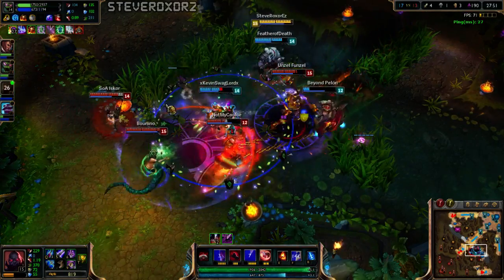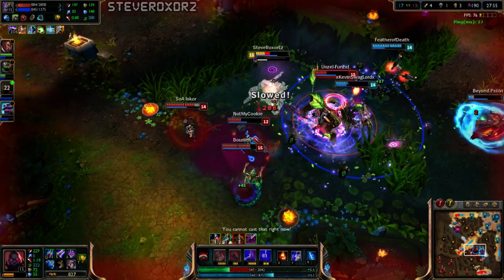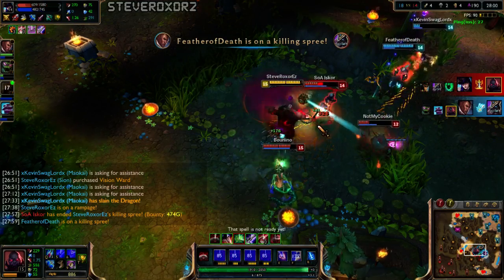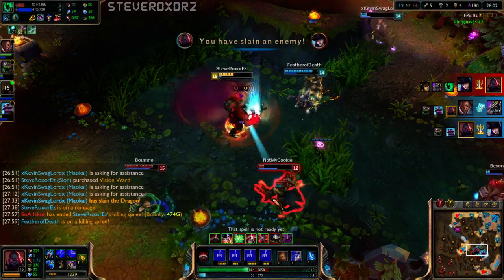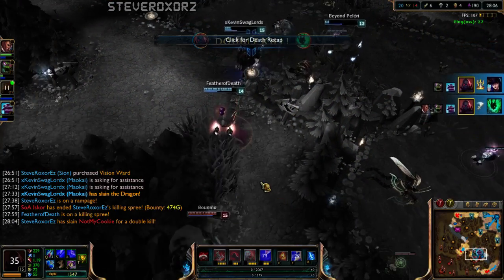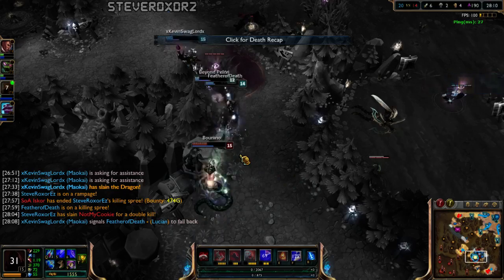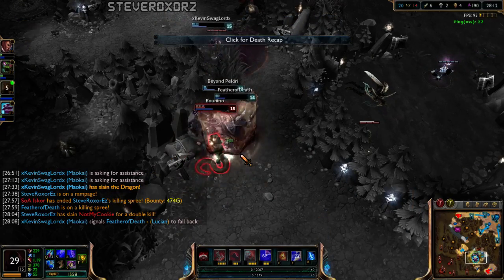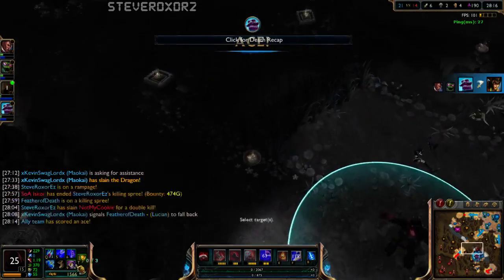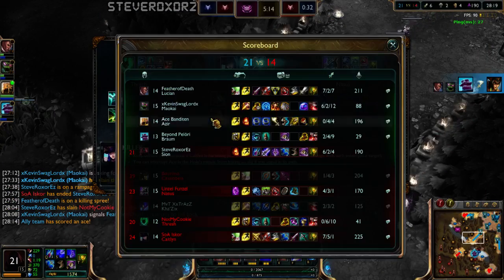I'm trying to make the most out of this. Time to go ham — I'm going to go ham on this Caitlyn. Look at his damage! Two kills while dead, dude! The stun from Braum, the shield — we won! I don't know how, but we did.